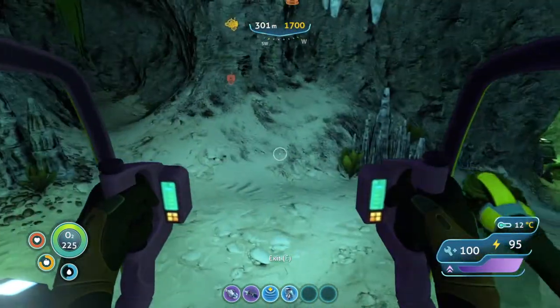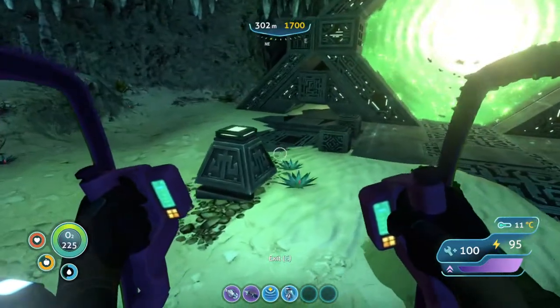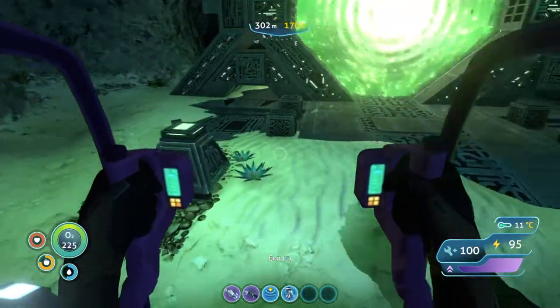We do have water inside of the Cyclops, so that's nice. Let's take a look around here and see what we have.